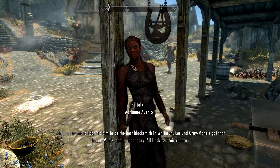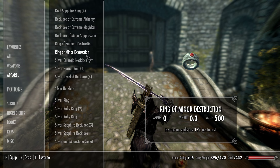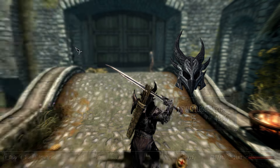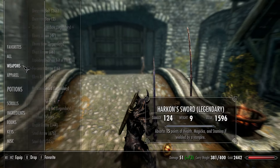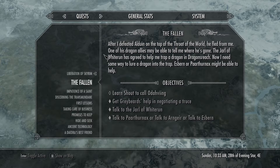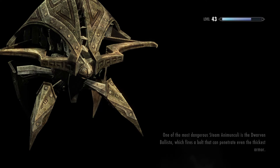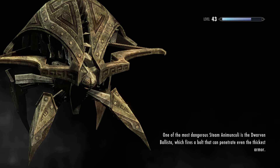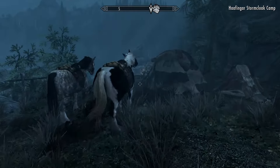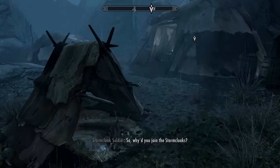I don't claim to be the best blacksmith in Whiterun. Anyway, we actually have something to do — she's going to wait for a while so I need to keep myself busy. Let's continue on with the civil war. I believe now is the time to begin the final assault — we'll attack Solitude, we'll take Solitude, and that'll be the end of the civil war, no need for a peace council. Although then I suddenly betray this side at the end.